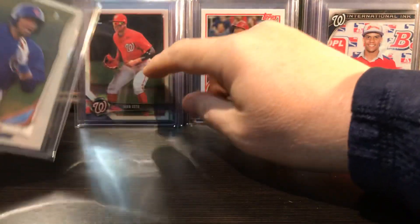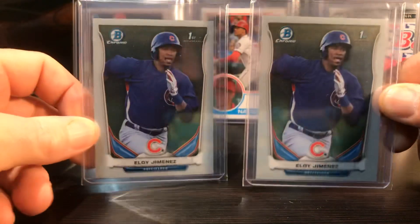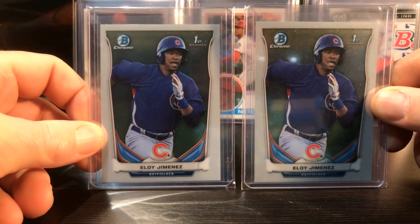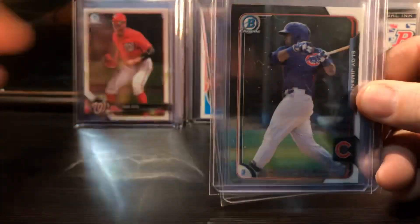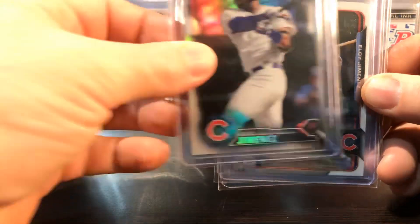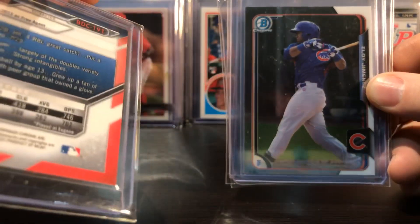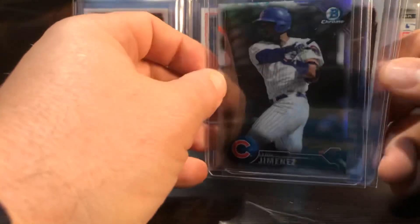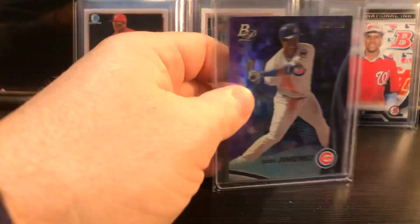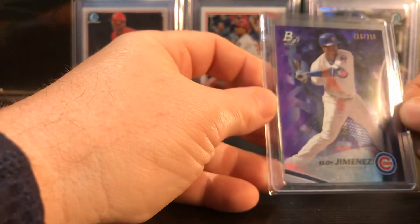Here are some nice Eloy Jiménez cards - I'm picking these cheap off SportLots. There's the 2014, there's the 2015 Chrome, there's the 2016 Eloy - that might be a refractor, looks like one. And then I've got this purple Eloy numbered to 258 out of Bowman Platinum - pretty cool card. Look for him to have a big year. Him and Luis Robert and the White Sox are gonna win some games and impress some people this year.